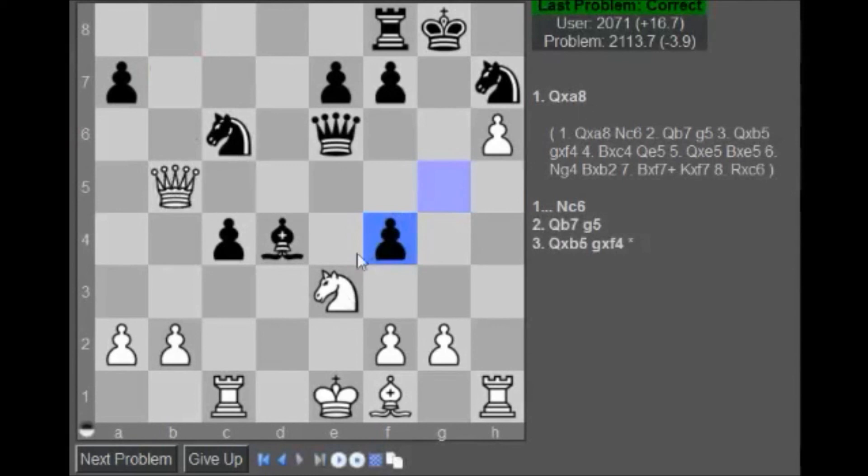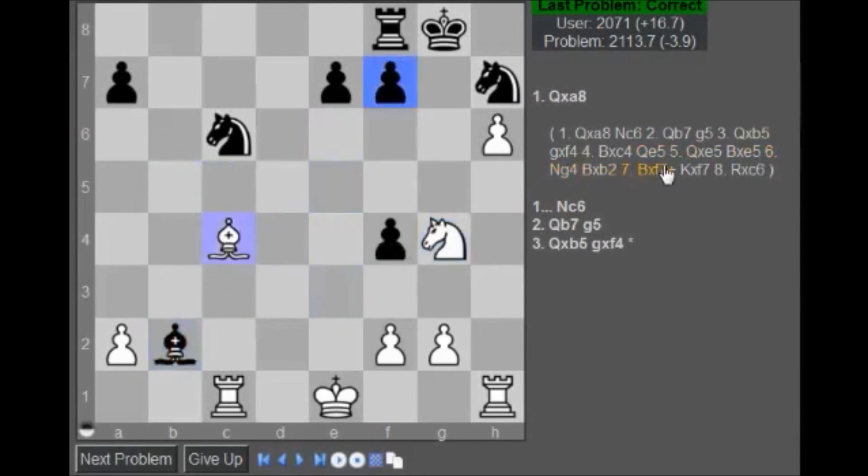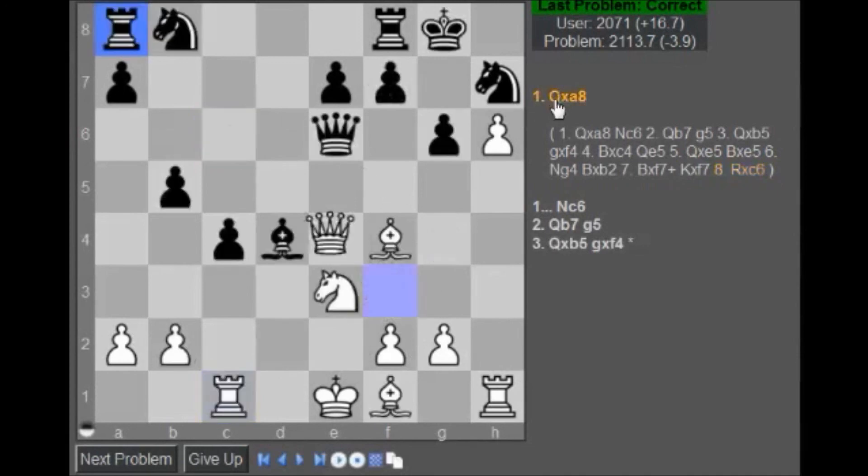This is not going to be taken, but then I can play bishop takes c4 first. So the line goes: bishop takes c4, queen takes c5, bishop takes c5, knight g4, f7, king takes f7, rook takes c6 - and now we're up a pawn. So bishop for rook and pawn - we're up three points technically. So: queen a8, knight c6, c5 - don't want to move this bishop up as protector of e3 knight.